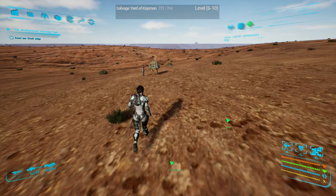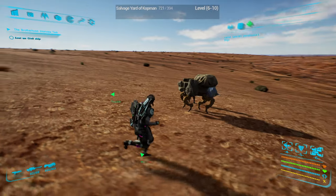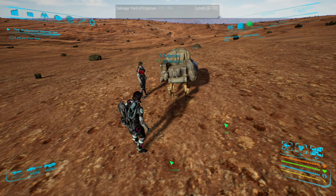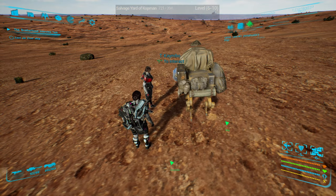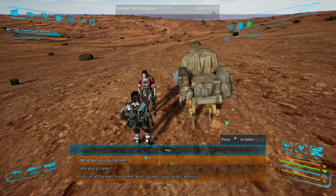This is the random trader merchant that you can find on planets. Often times you'll find a caravan of them dead — they were attacked by whoever — but this one isn't, and this is a great place sometimes to find legendaries when you can't even buy them yet.